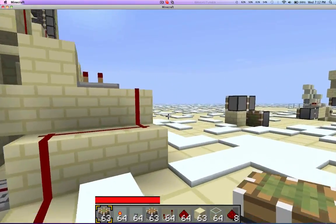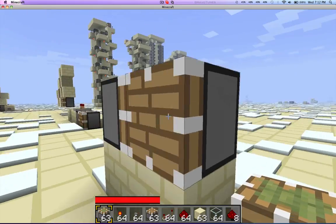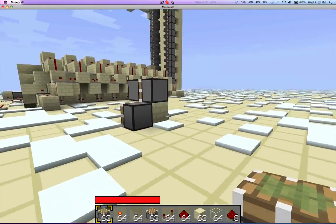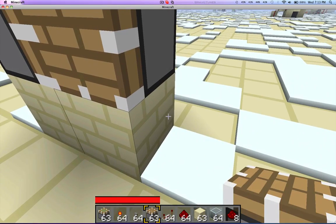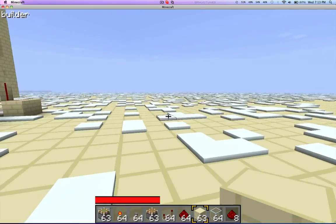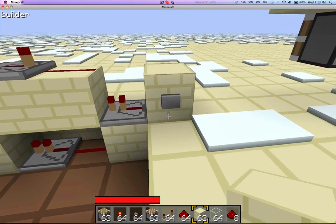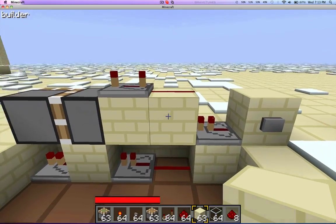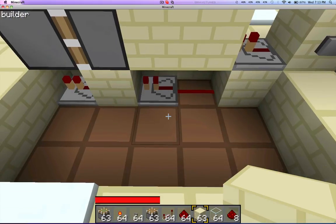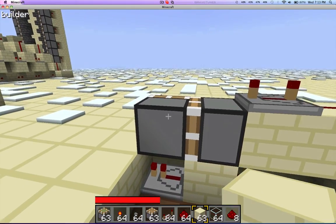First let's take a look at some different ideas of it. Well, this is the pistons. What you have is one sticky piston at the back, and then you have one normal piston to push you. So then if we look over here, this would be the same thing repeated over and over again to make this walkway. The input would come in, hit this repeater, hit this block, which powers this redstone and this redstone. But this is set to a 4 delay, and this one's set to a 1.